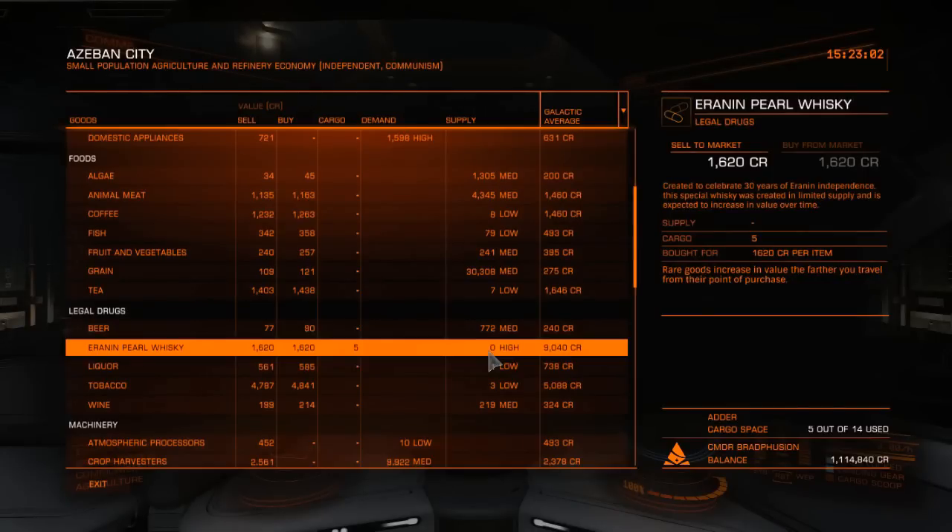On the right side of my screen you'll see that rare goods increase in value the further you travel from the point of purchase, which is basically what I was just explaining. The best distance I've found is around about 160 to 220 light years. That doesn't mean I've been doing trades inside that margin — I've actually been doing a trade that's a little bit less than that and I've been getting a decent amount of money for doing so.